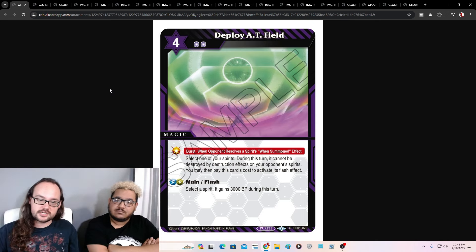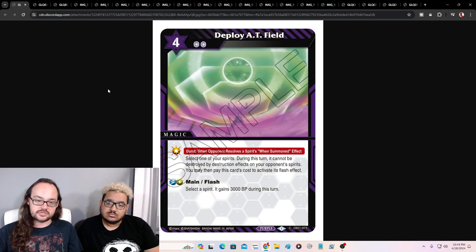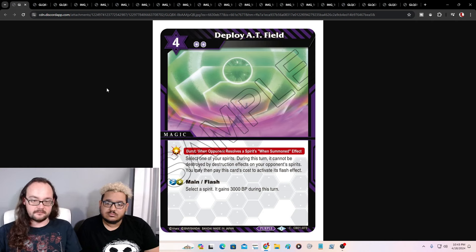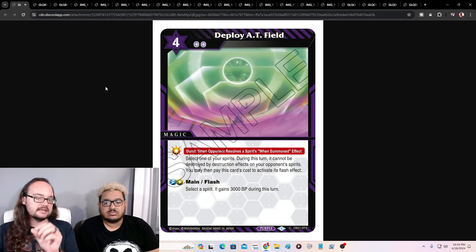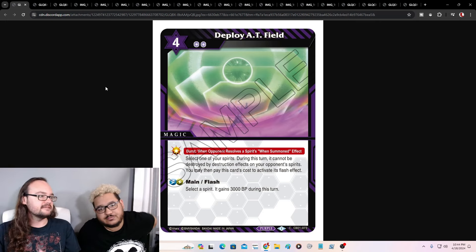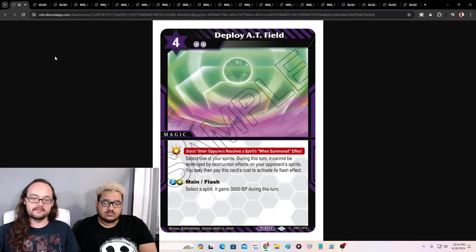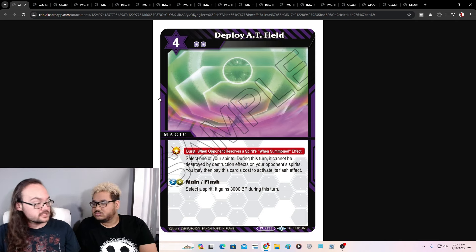Our next magic is Deploy AT Field. It's a four cost, two reduction burst. When your opponent resolves a wind summon effect, select one of your spirits during this turn — it can't be destroyed by destruction effects on your opponent's spirits. Then you can activate its flash effect to select a spirit, it gains 3000 BP during this turn. It basically gives AT Field to one of your spirits. We have some really powerful boss monsters that don't have AT Field — flavor-wise smart based on how it is in the anime. You get them out, they resolve a wind summon, you give that spirit AT Field, and on your next turn you do some massively crazy stuff. It's going to be strong. The burst is what really matters on this one; the main flash effect doesn't matter as much. But three K for two isn't bad — it's way better than two K.